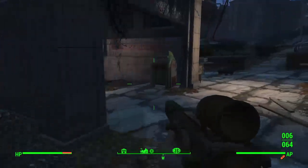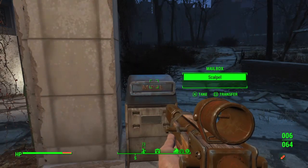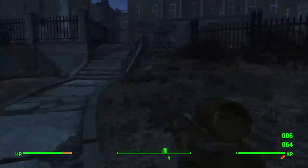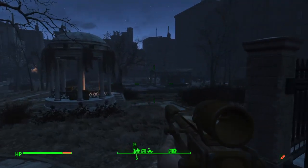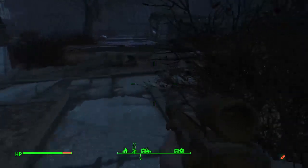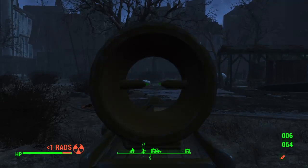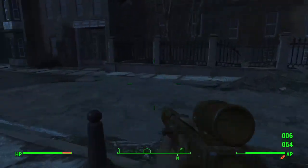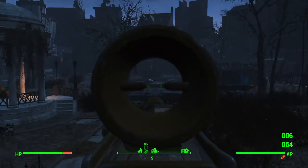And more ammo. SWAN was just a normal human named Edgar, and he worked at the Institute as a janitor. But as we all know, the Institute has synths doing all their manual labor, like mopping and cleaning. So that means that SWAN is a very old super mutant behemoth.